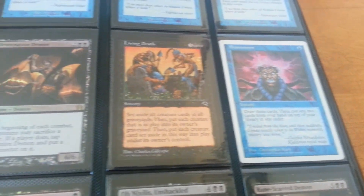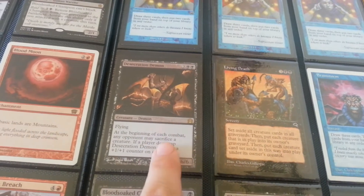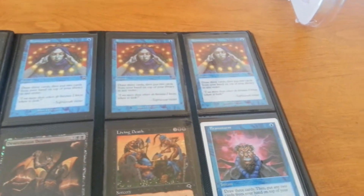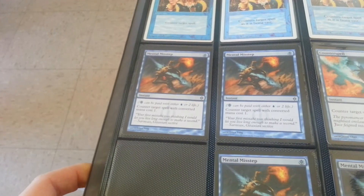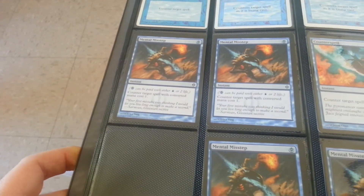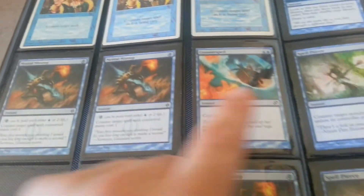Then we get into some commons and uncommons and stuff. That's foil. Playset of Braids. Playset and a lot more — mental missteps, old school counterspells. That one's from the dual deck.